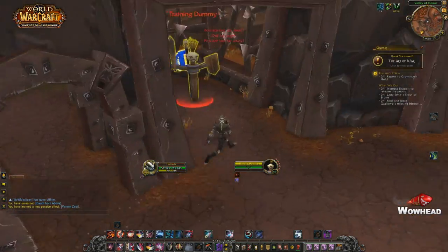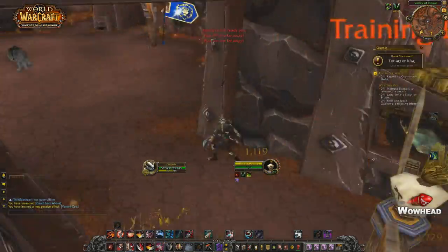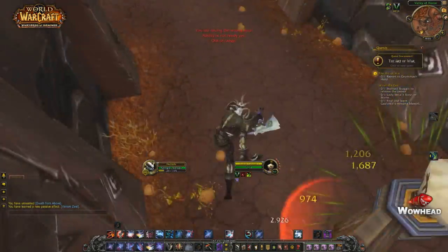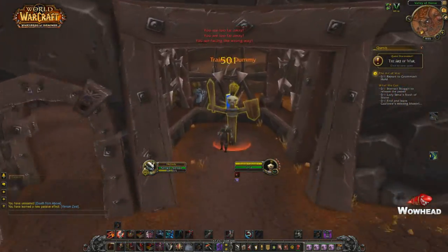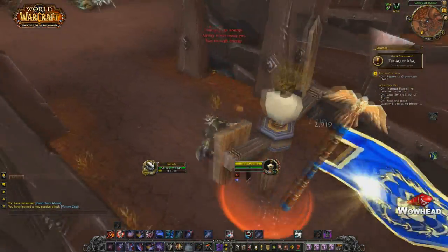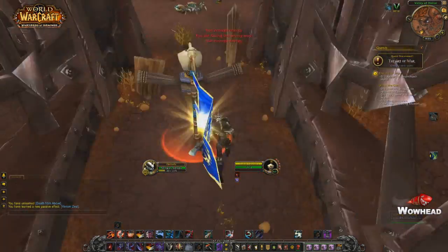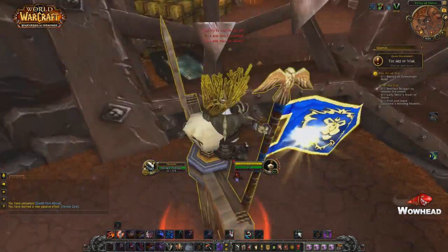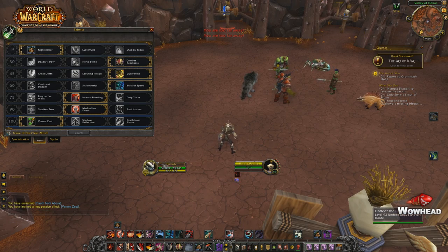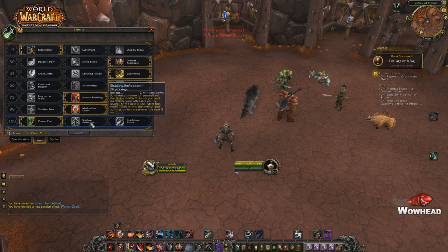If you have three targets poisoned, you will get 15% additional energy regeneration rate. But in PvP situations, you will mostly have only one target poisoned — rogue uptime is really important, and even though you can do swaps, it's really preferred to stay on one target. Maybe in PvP you'll get 10% additional energy regeneration. I imagine this talent is really for heavy AoE PvE situations. People might experiment with fan of knives hitting enemy pets to make it worth it.